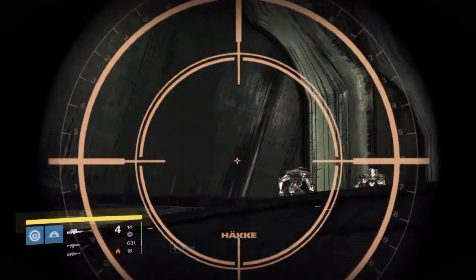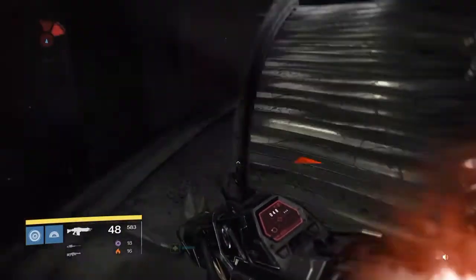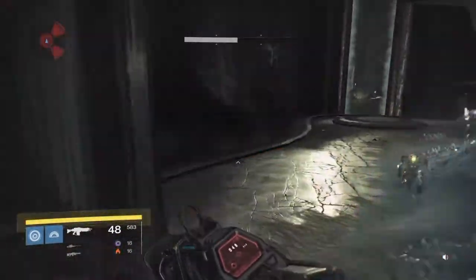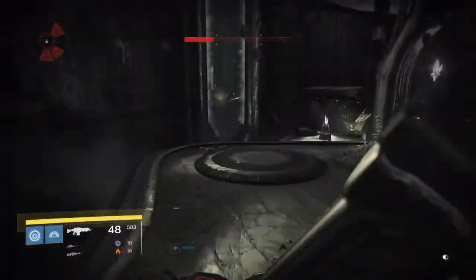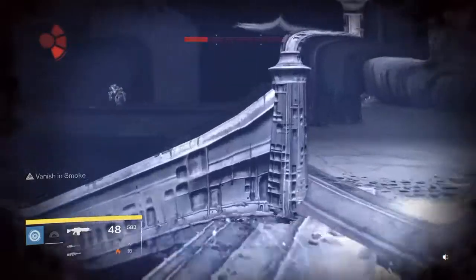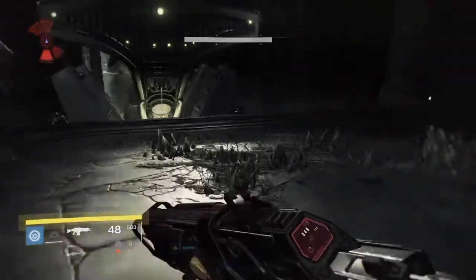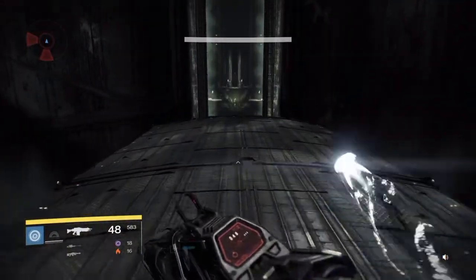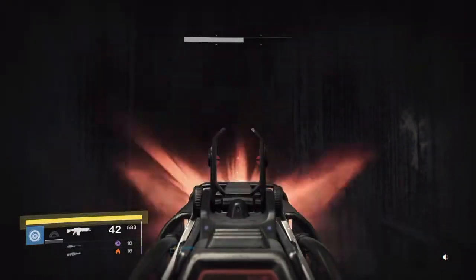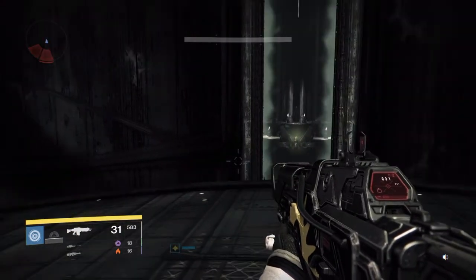One, two — very straightforward. There are some adds up here. One jump — as you can see, I didn't even need the Bones of Ao, but I did equip them. Taking a bit of invisibility here. In the last section, for guys who didn't know — that's where the chest is on this area. All you get from it is two moldering shards and maybe heavy ammo synthesis.